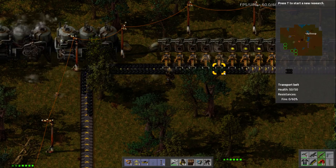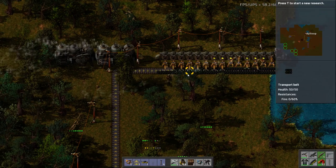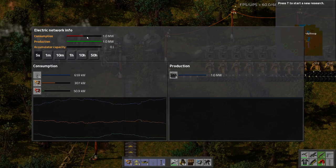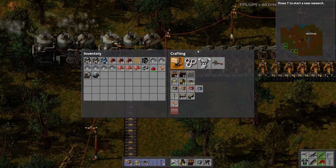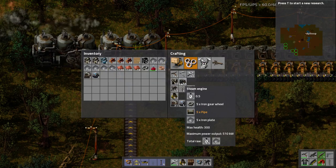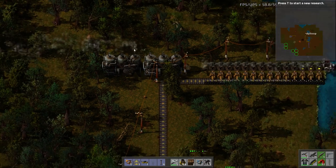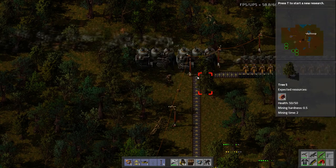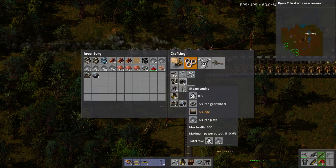Here's the issue — see how it's a flat 1 megawatt? These things produce 510 kilowatts each, so about 1 megawatt for two of them. I'm going to need more of these steam engines. How bad is the power? It's going to be pretty bad — about half. Let's go full — let's do the whole thing. 8 steam engines.